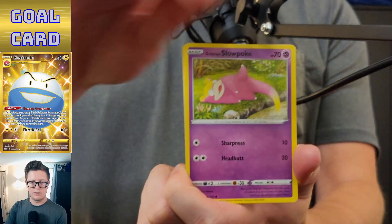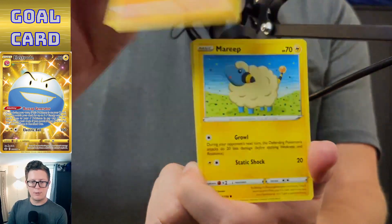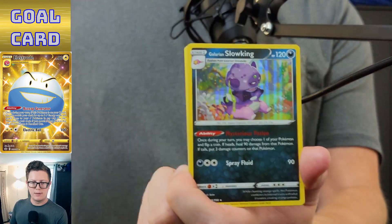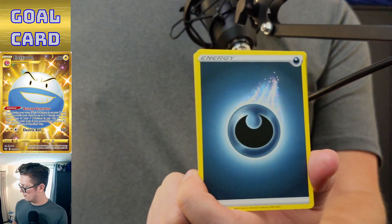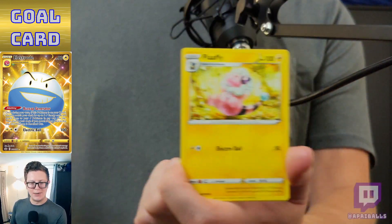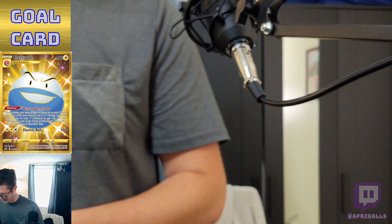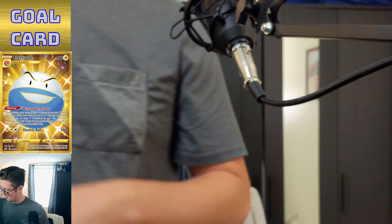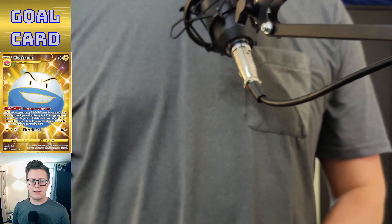Qwilfish, Slowpoke, Weedle, Clobbopus, Mareep, Pionia, and holo Galarian Slowking. Dark Energy, Hattrem — first white pack of the day, nothing too hot.